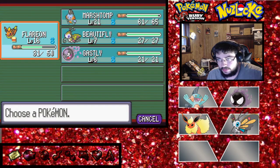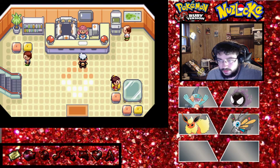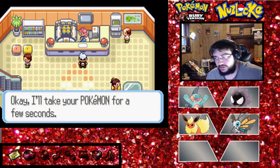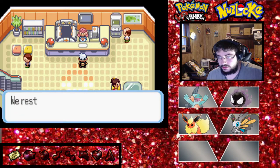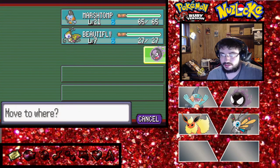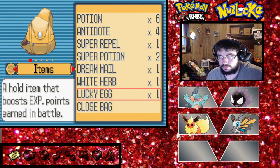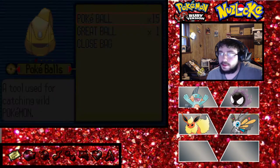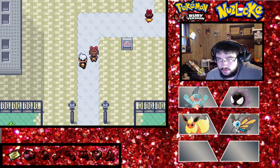We are not healed, so we will go heal. I honestly want to switch train my Ghastly a little bit - I feel like that could be crucial. We've got four on the team and I want to go add some more. I'm gonna give Ghastly the lucky egg. We've got plenty of slots - we should be fine to catch our next encounter.